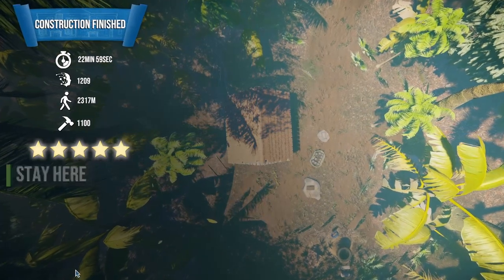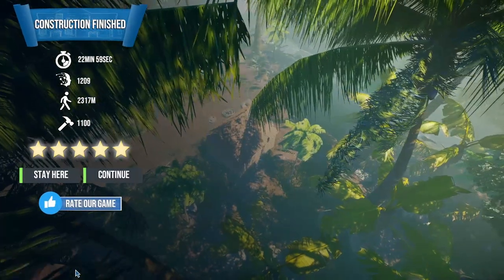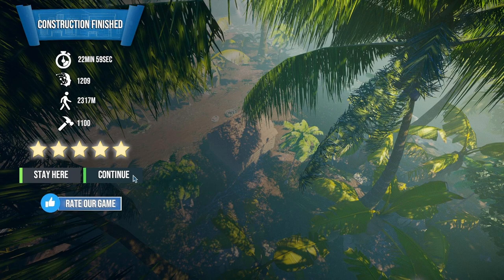Let's check our results here. Once again, I am the master builder. 22 minutes to build this whole house — 1,200 experience. I walked over 2,300 meters, and I got five stars, so I'm not going to complain, not one bit. So that's going to wrap it up for today. I thank you so much for watching this far into the video, I really appreciate it. If you can leave a like or subscribe if you haven't, those really help me out with growing this channel. Thank you so much, and please have a great day. Goodbye.